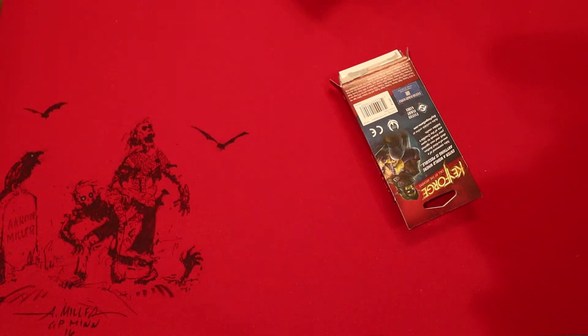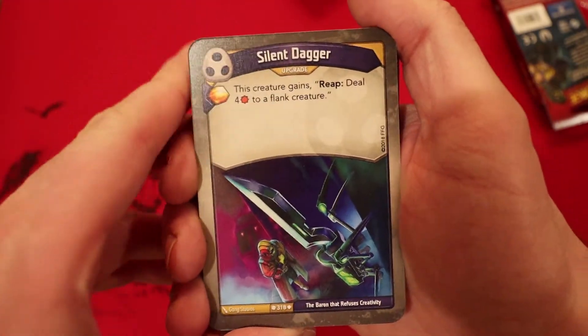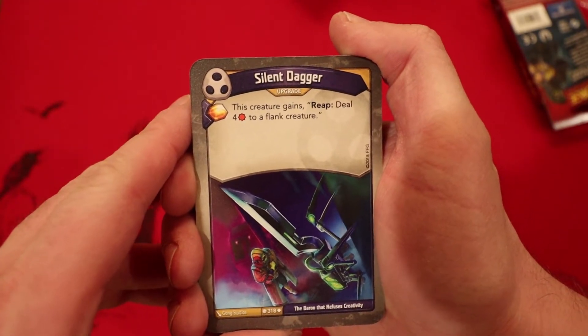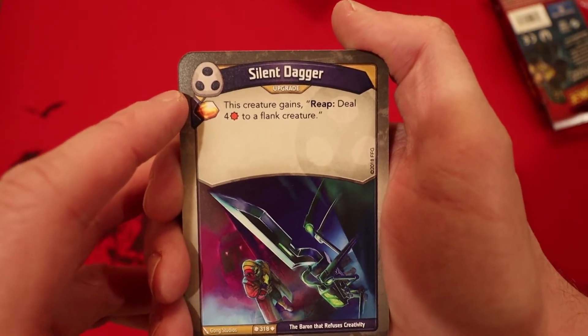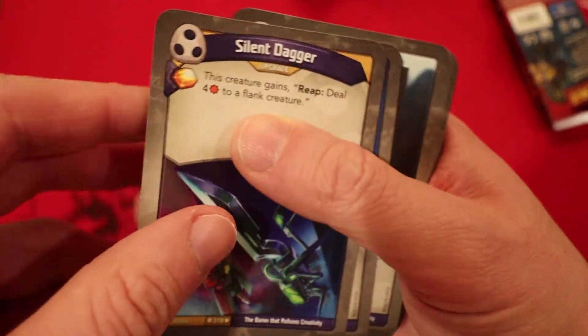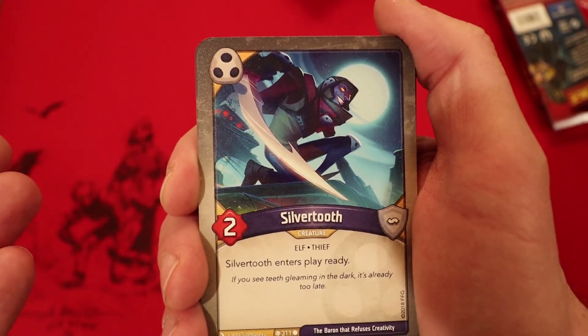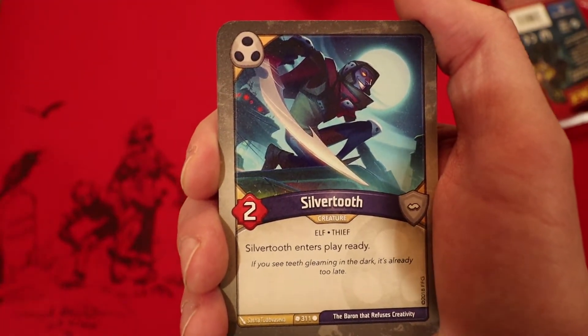The struggle is real — right at the top. And it looks like we're starting with Shadows. Silent Dagger: get an Amber whenever you play it, it's an upgrade, this creature gains Reap, deal 4 damage to a flank creature. Wow, that's really good — I have not seen that. Silvertooth: I actually really like this, it's a 2-power creature but he enters play ready, so it's an immediate Reap or an immediate fight. Yeah, I do like this card a lot.